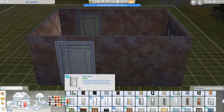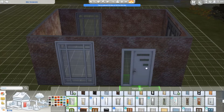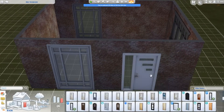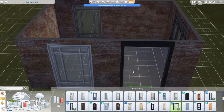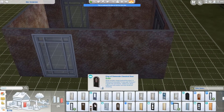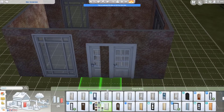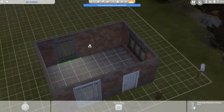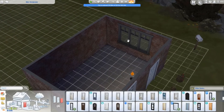Maybe like that door — it's not great but it's not terrible. I could use a CC door, but I don't really like using CC in my let's plays. That cheaper one — we can use that one. Right, so then we delete that.